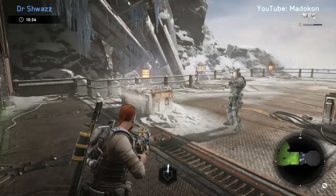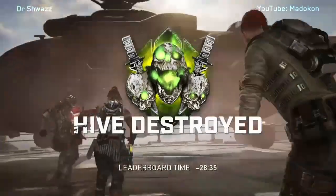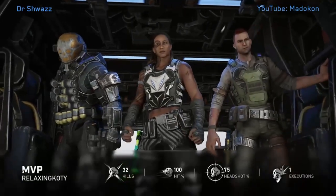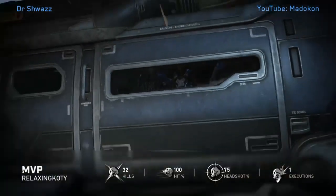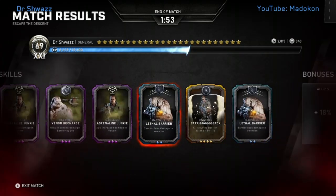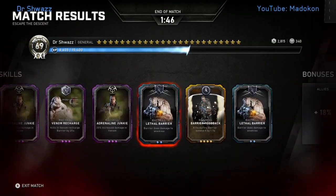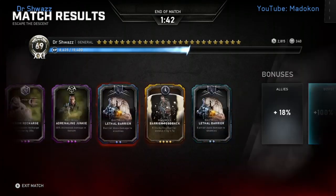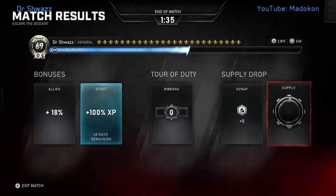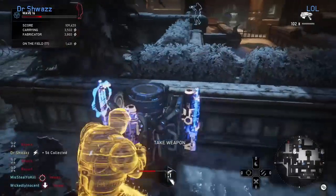A lot of escape hives just take a lot of practice — you need good chemistry with your teammates. And that is The Descent on master right there — negative 28 minutes. I don't know how good of a time that is with no score boost card, but probably top five — we'll see. I'll just show the stats here. Got some really good cards for Mac. The cards you get are pretty random. Anyway guys, I hope you enjoyed watching this — there'll be a lot more tutorials on master runs on escape. Thank you all so much for watching.